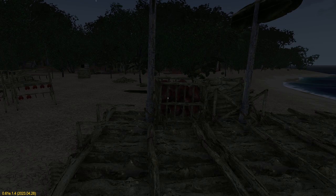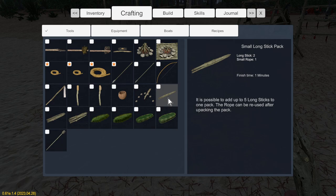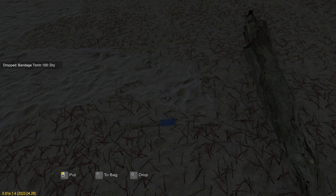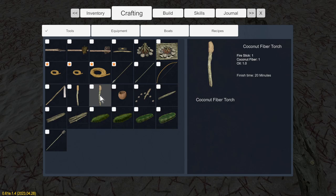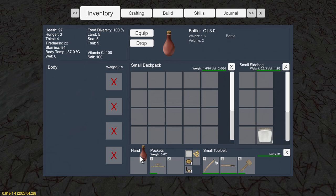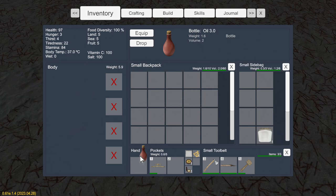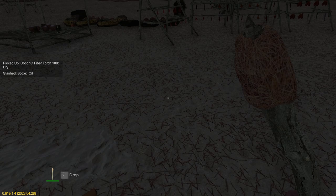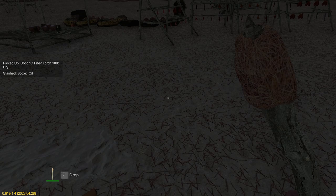There are two more options for torches which supposedly burn a bit better or longer. In crafting, we've got a bandage torch — that takes a fire stick, a bandage, and some oil. We've also got the coconut fiber torch. I'll put two fire sticks in, a bandage in one and coconut fiber in the other, with a bottle of oil. Now these you can't put in your bag, and I don't think you can store them in a barrel either — I can't put that in there.